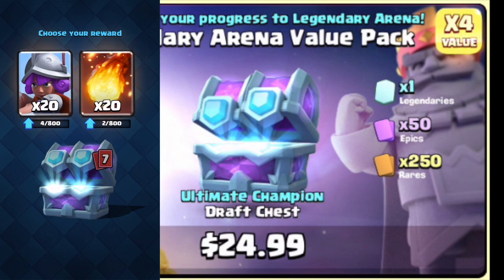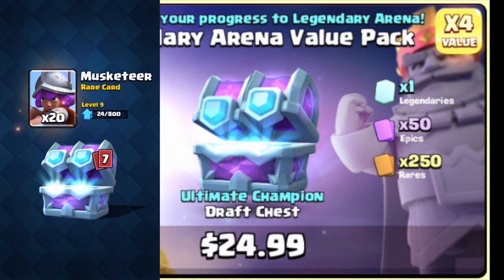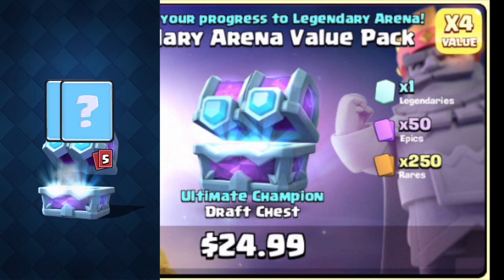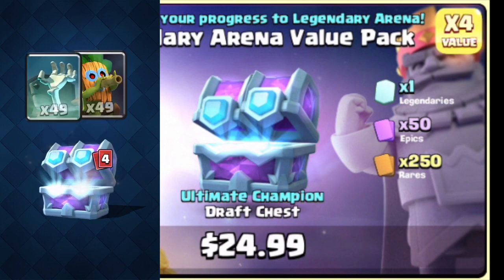You got the Musketeer or Fireball — I use both of those. I was hoping I was going to be able to pick all of the cards — my one Legendary, my 50 Epics, and my 250 Rares. That's not the case; you have to decide between two cards each time. With the Fireball and Musketeer, I use both of them, but I just wanted to level up my Musketeer first. These two cards I don't really use either of them, so they'll probably just be donation cards. So it didn't really matter. The Elite Barbarian is becoming a really strong card, so that was an easy decision.